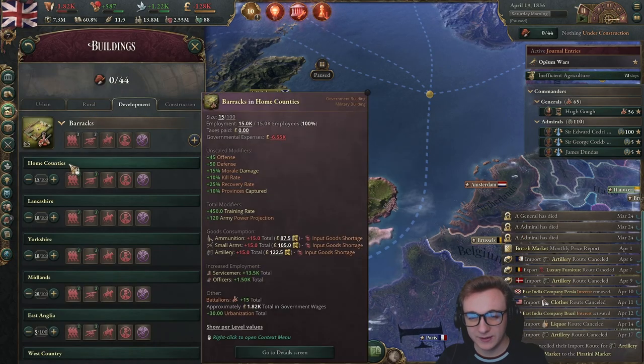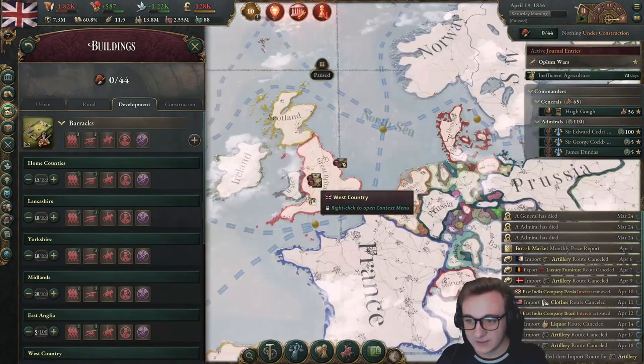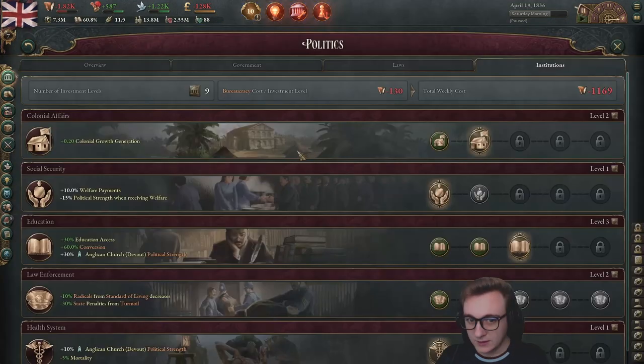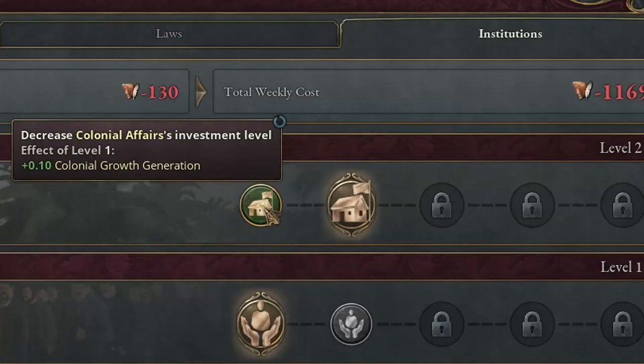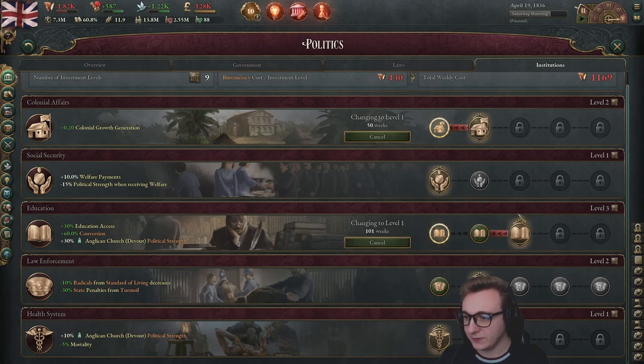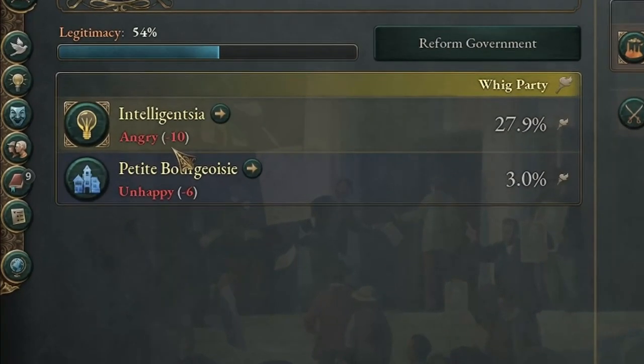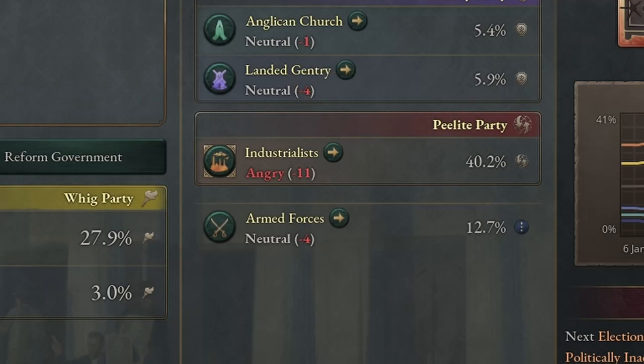I guess military — we don't really need a military. All we have is this now; the people can regulate themselves. The institutions were doing quite well, they were progressing, but I think we should go back to basics. We should go back to level one on everything. Why should there be great education? Why should we have law enforcement? Do we not trust the people? I think we need to trust the people. Unhappy, angry — yes, everyone hates us. This is good.